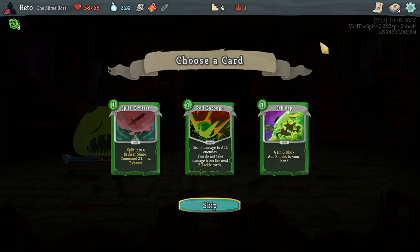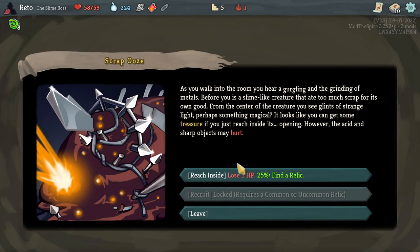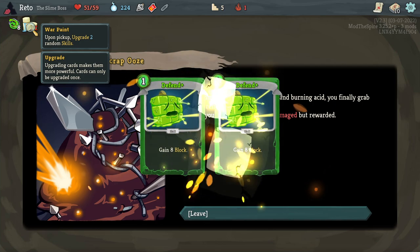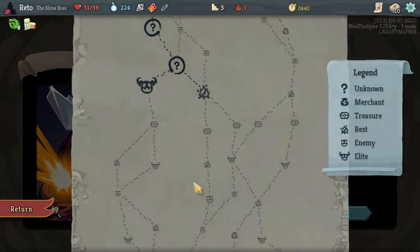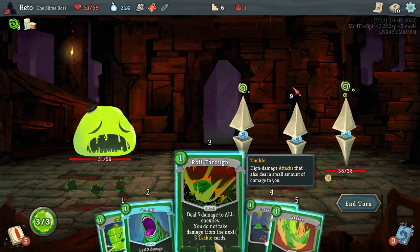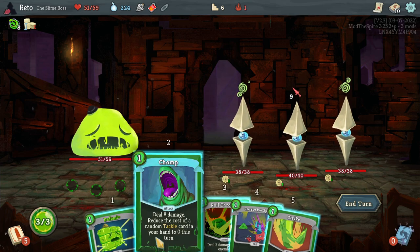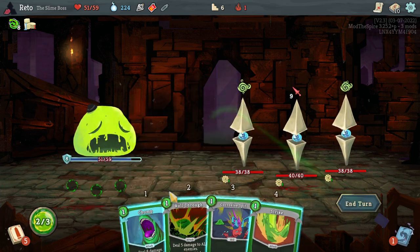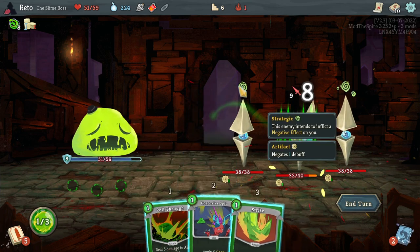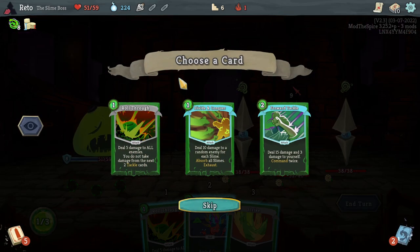Deal 5 damage to all enemies — you do not take damage from the next two tackles. Yeah, that's a tackle build right there. Lose 3 HP, 25% chance to find a relic. Upgrade 2 skills, double defense — I think that's going to work out in our favor. So this is not a tackle card though, right? I figured as much.